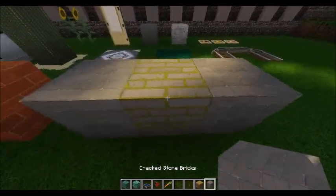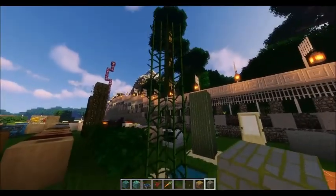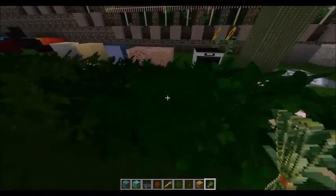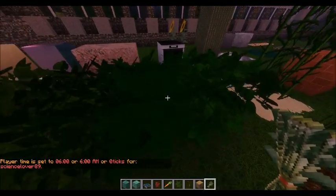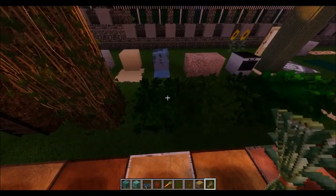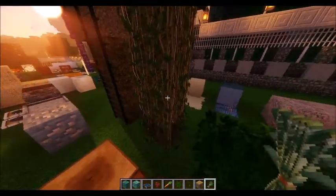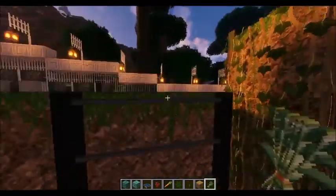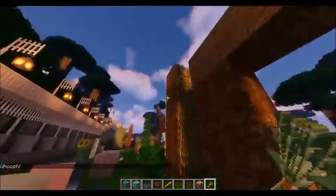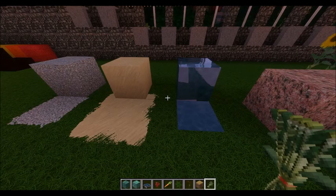Then we have the cracked stone brick, the mossy stone brick, and the stone brick — very real. Then the actual brick itself, beautiful. Here's the sugar cane, looks real. Then we have all the different leaves, which could actually be used very easily as bushes — I'll show you that in the village. We've got the vines, the ladder which looks like a metal ladder. We also have the gravel and sand features I showed you. That works with red sand as well. And then there's the ice.